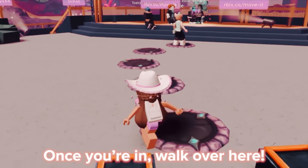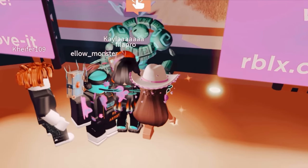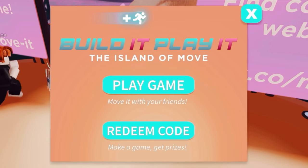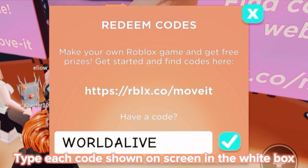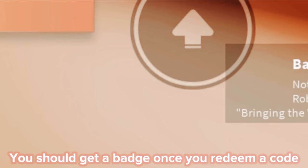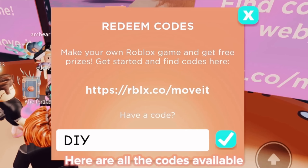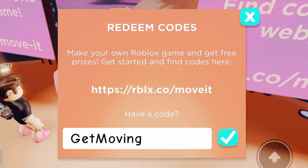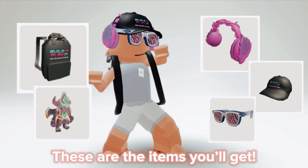Once you're in, walk over here and click the orange hand thing. Now click redeem code. Type each code shown on screen in the white box. You should get a badge once you redeem a code. Here are all the codes available. These are the items you'll get.